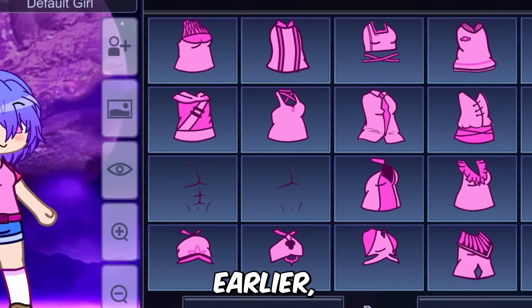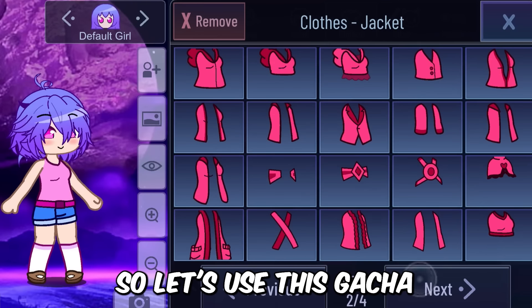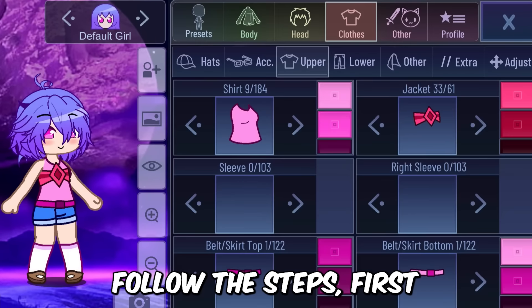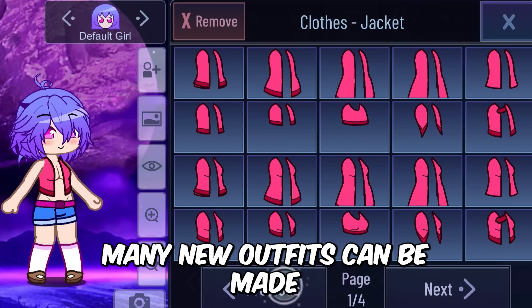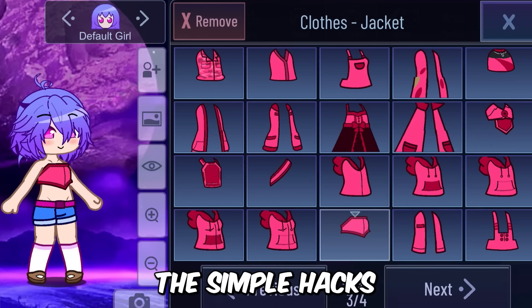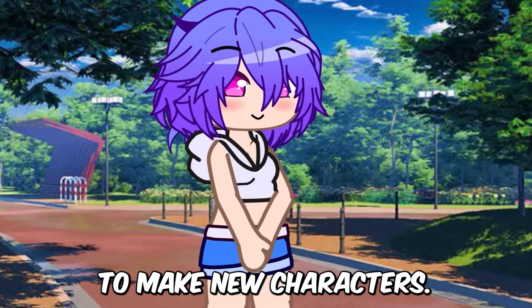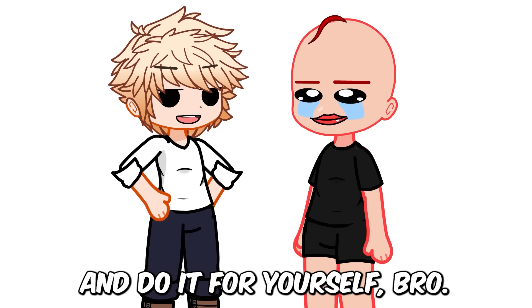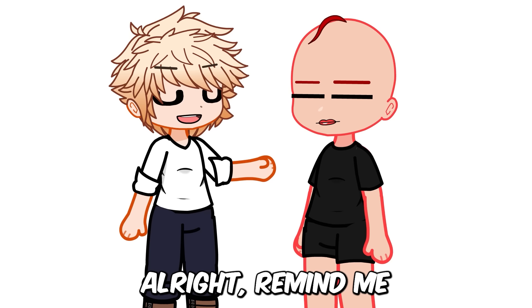As I said earlier, I'll be making more girls' outfits for my characters, so let's use this Gacha mod hack once again. Follow these steps: first, give her a jacket, and then use the abs shirt. You can make cool outfits for your characters. Many new outfits can be made just by using this simple hack, so go ahead and fix this Gacha Heat hack to make new characters.